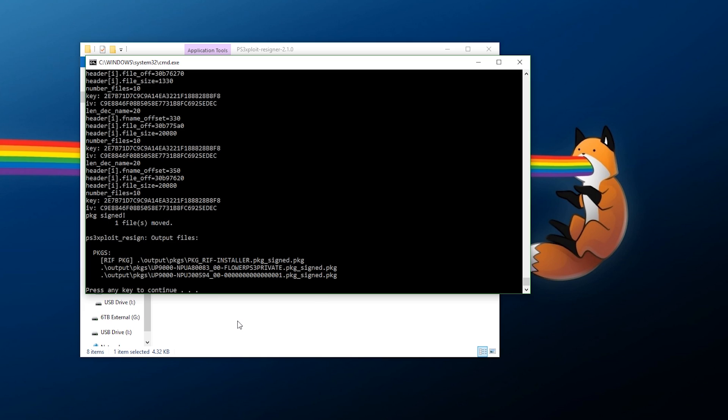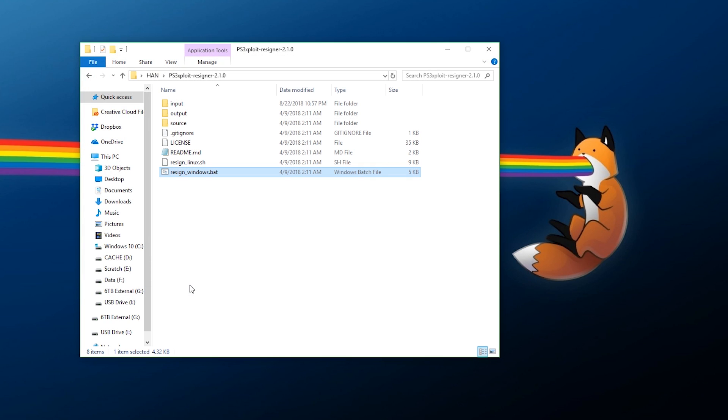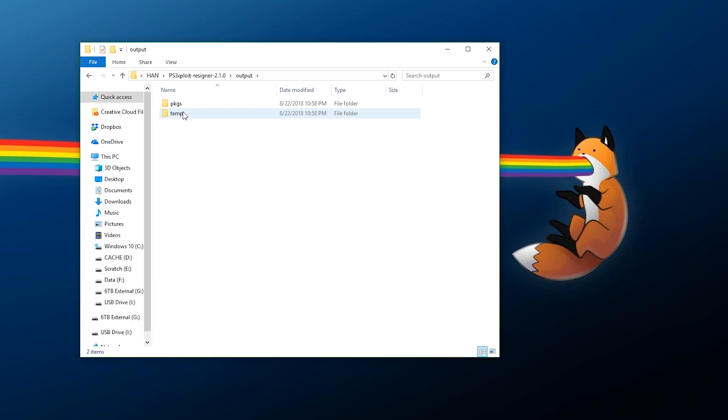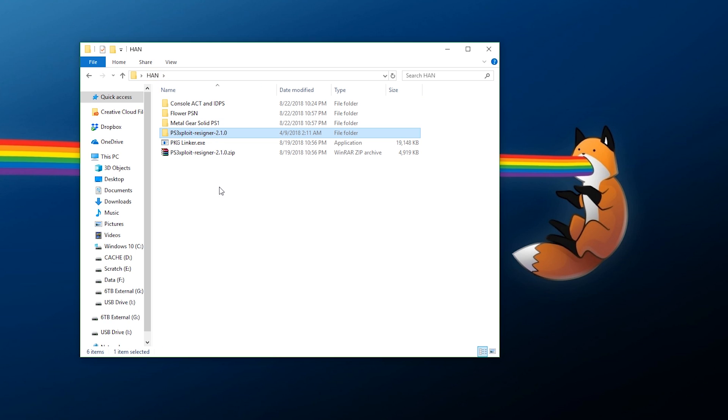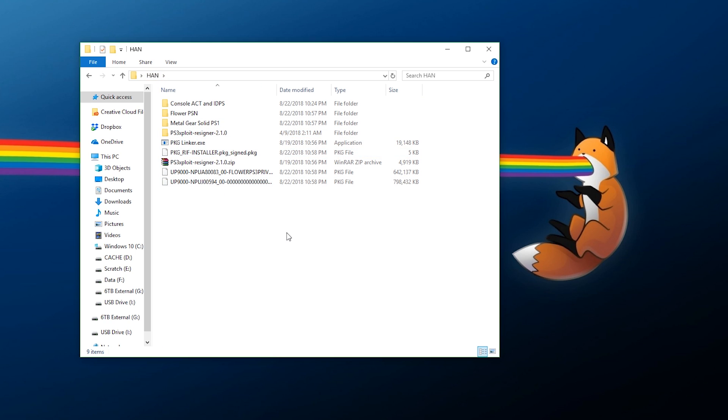That's it - press any key to continue and now go to the output packages folder. Before you freak out, yes there are three packages even though we put in four files. Each package gets re-signed to a signed package file; however, if you put in multiple license files they go into one RIFF installer package, so both licenses are in that one file. I'm going to move all of these out of the output folder and onto the desktop.